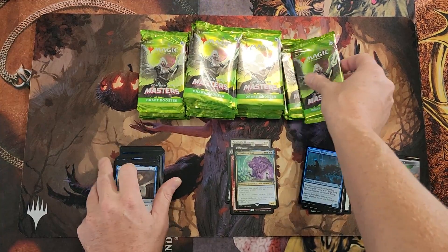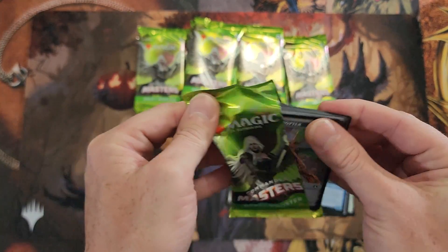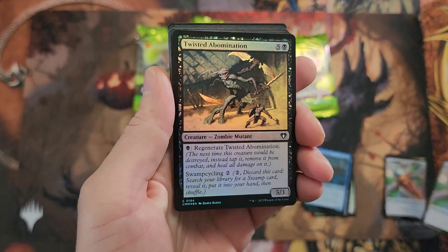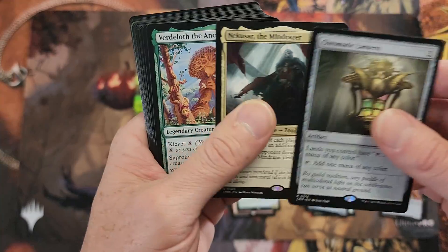We're not going to go through the uncommons anymore. Let's just assume there's a lot of them and we've seen them all. By now we should all know what they are, so we're focused just on the bread and butter.